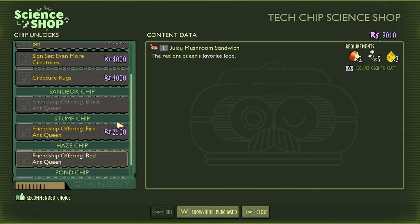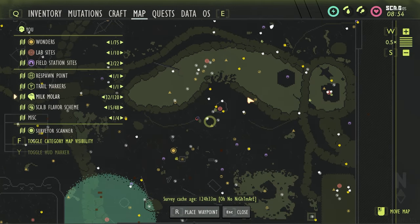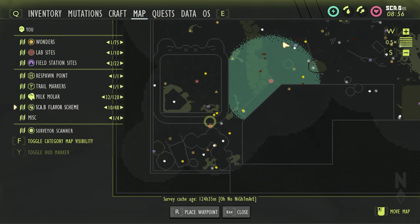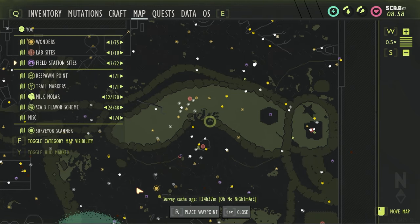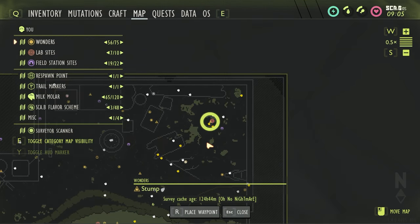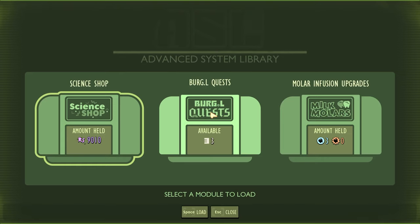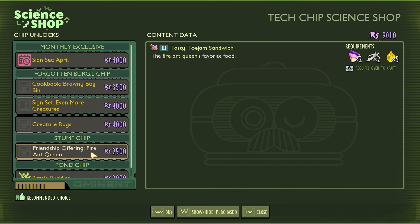Lastly you're going to have the fire ant queen's offering. This one is going to be the most difficult because you need to get into the hidden stump lab. First, defeat the assistant manager to get his key card. Next, hop into the pond — there is a lab in the wall you can go into. Use the assistant manager key card to get into a room in there and press a button, which opens the way into the stump. Inside the stump lab outpost there's a new burgle chip — grab it, bring it back to Burgle, and you unlock the fire ant queen's friendship offering.